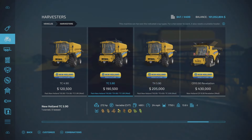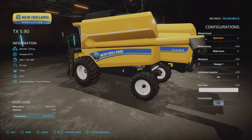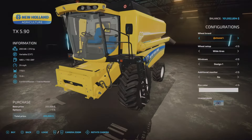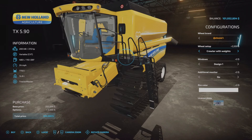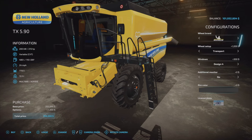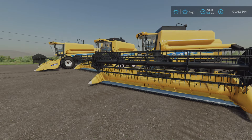Moving on to the TX 5.9 — everything looks exactly the same, so I'm not exactly sure what the difference is. I'm sure there is some since it is a different model, but the wheel brands and wheel choices are literally exactly the same. I couldn't really find any differences between the options, which is a little odd.